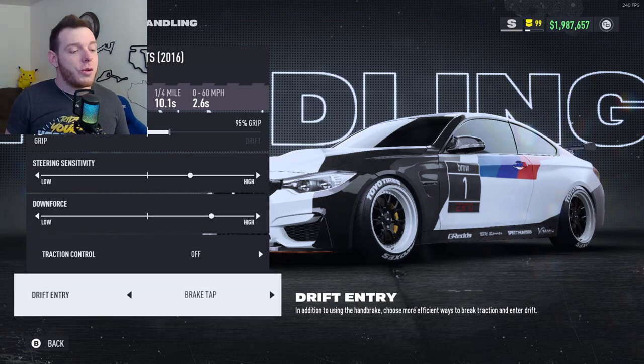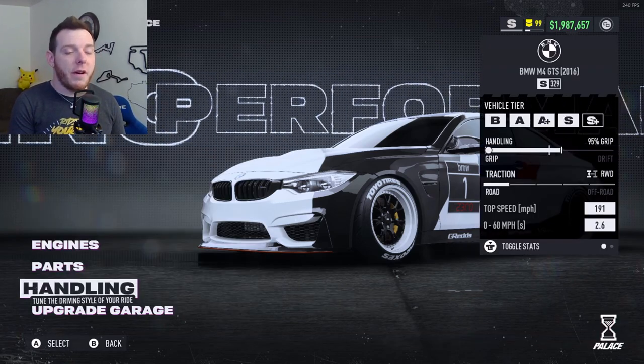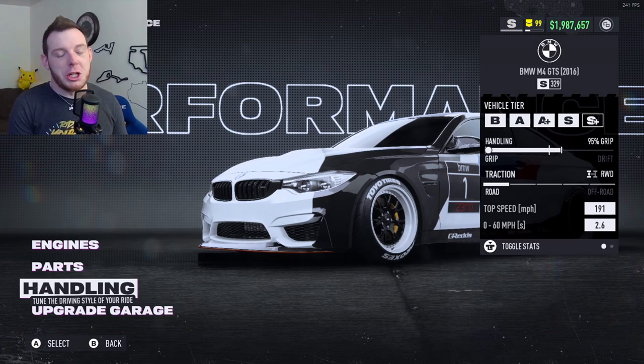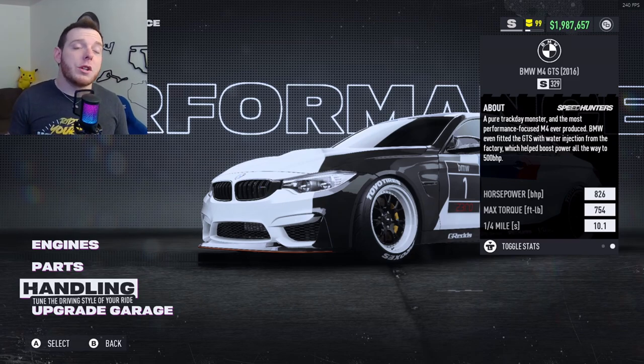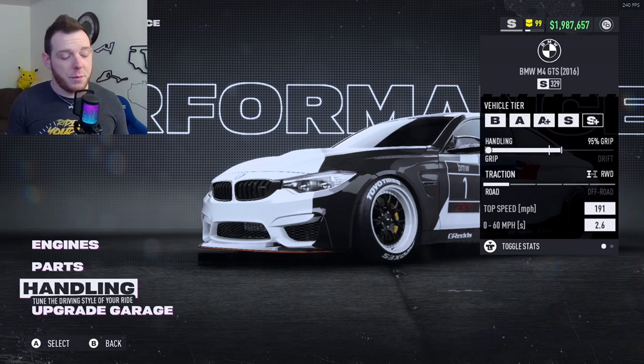Traction control: off. Drift entry: I'm running brake tap. Overall, it's going to give you a very competent, very good BMW M4 GTS. Top speed 191, does about 193. 826 on your horsepower. Max torque is 754. Quarter mile and zero to 60 don't matter.